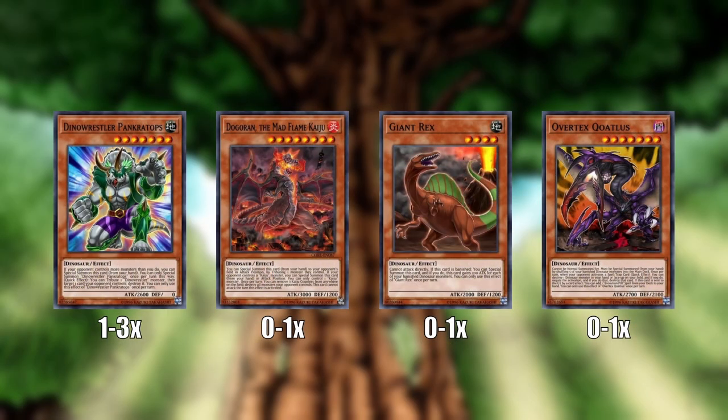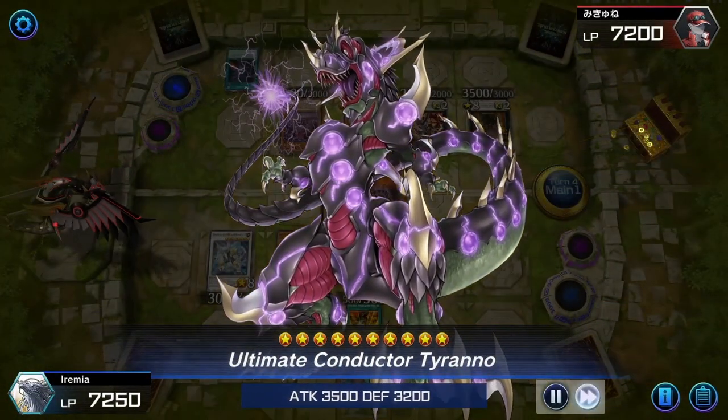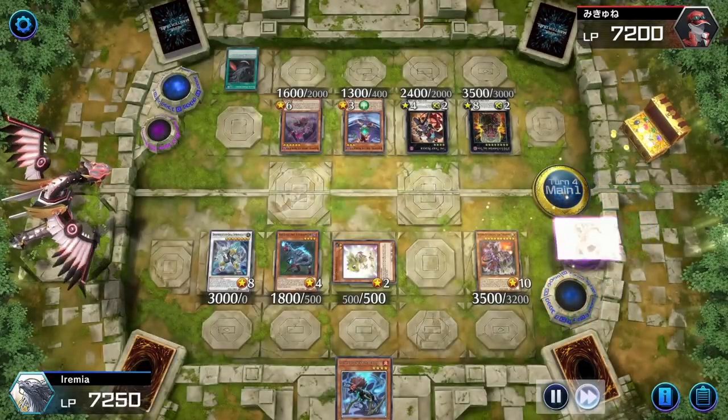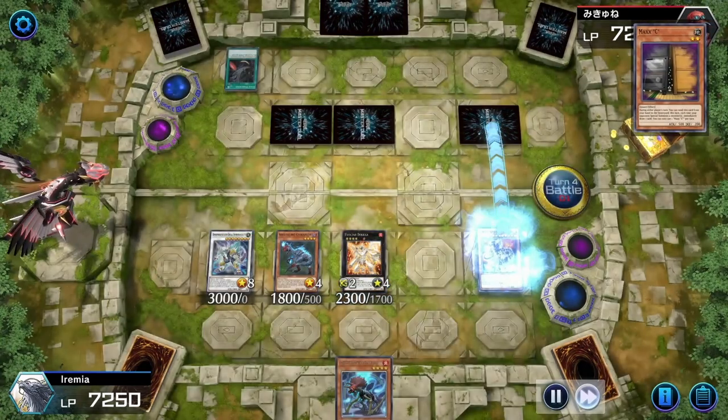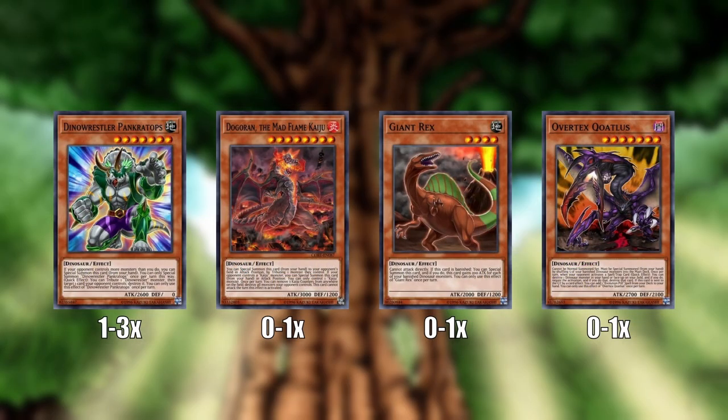Giant Rex is another option I don't play as much anymore, but he is still really good. If he is banished — for example from summoning UCT or using your Double Evolution Pill — he special summons himself back from the banished zone, and then you can use him again to overlay for Lagia or Dulca, or Synchro Summon for Boreload Savage Dragon or Appaloosa. There are a lot of different routes you can take him. I just find that he bricks a little too much, and dinosaurs already have a problem bricking. But it is totally up to you.